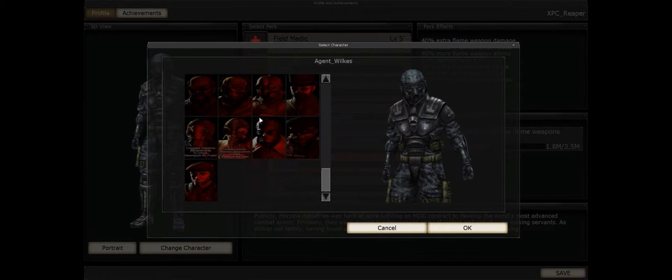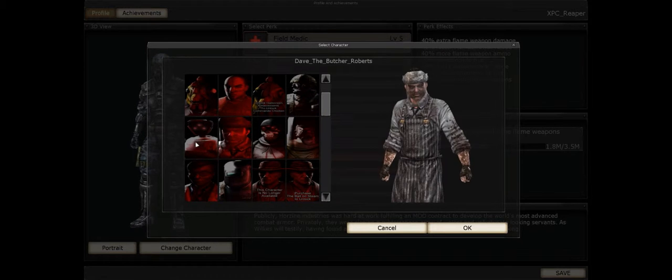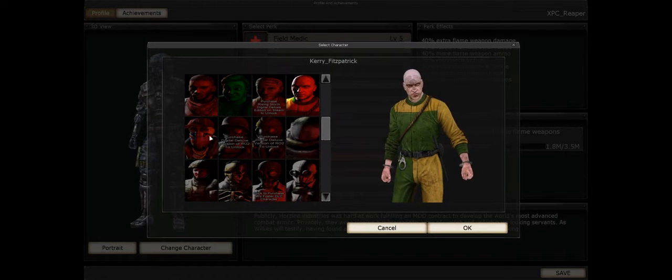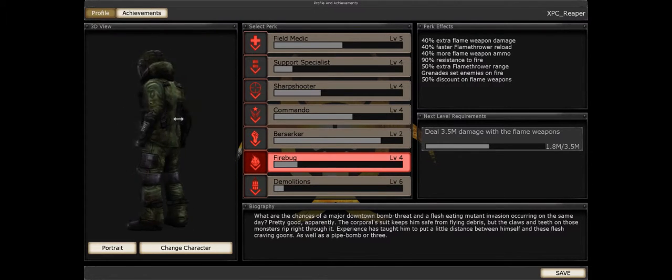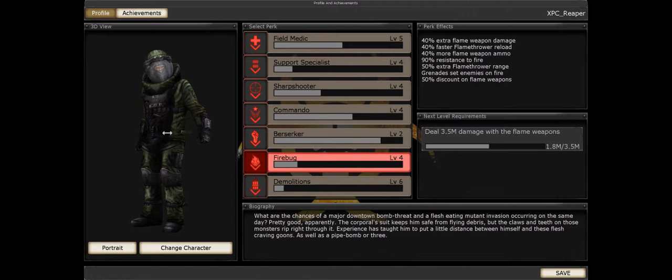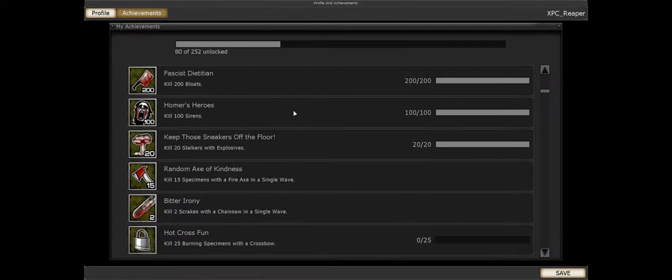You've got a wide variety of different classes, and each is just a cosmetic model. A large number of them do require you to buy DLC to unlock, which is kind of okay because the game goes on sale so often you're really not talking about much. Character models and everything are very much Unreal Tournament 2004 themed — it's not a game with massive fidelity, but it does have fun gameplay. You'll notice 252 achievements in this game.